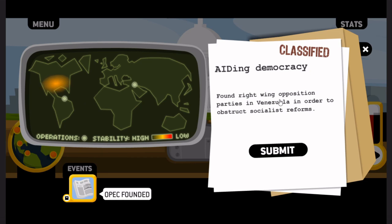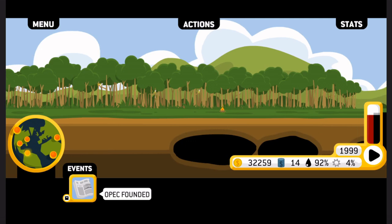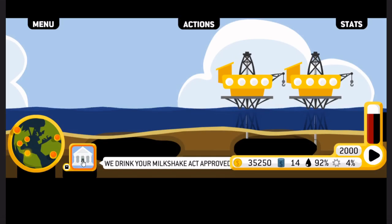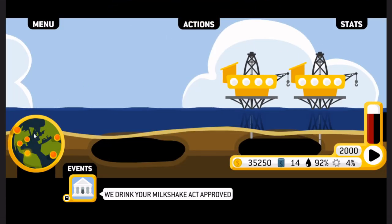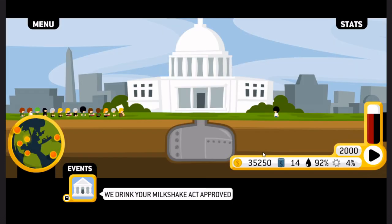Aiding democracy — found right-wing opposition parties in Venezuela in order to obstruct socialist reforms. I suppose socialism will try and take firmer control of the oil companies. Let's just mess with democracy, because that's what America stands for. We drink your milkshake act approved — to pressure the Venezuelan government to reduce royalties and block its influence on the region. This will reduce royalties from the region by 10% — this is exactly what I wanted. An eye in the courtyard — infiltrate Venezuela's secret services and establish connections with military high officers. Yeah, that sounds fine — let's do that.